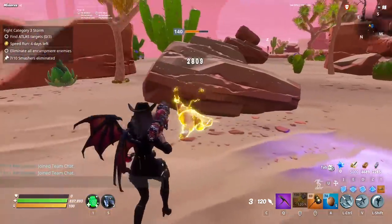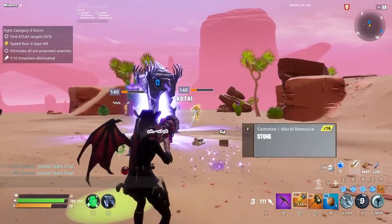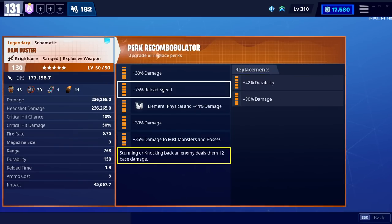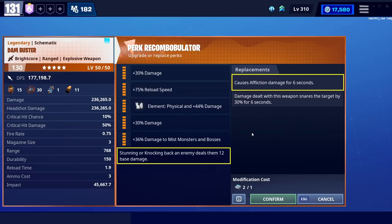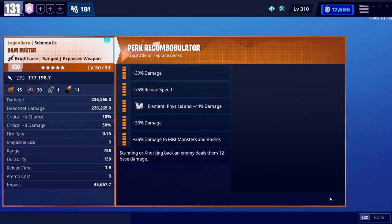That's kind of where the problem lies. Its impact is so high at 45,000 plus — it's really just knocking enemies around, moving them out of the way, not really eliminating much. That's where the Dam Buster is very easy: it's a weapon you can power up and literally not even care about the perk. You can just run reload or double reload and only knock around enemies. It doesn't have any impact perks whatsoever, which is actually the key point.